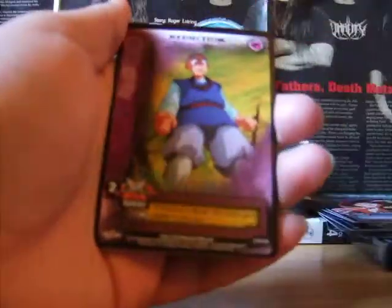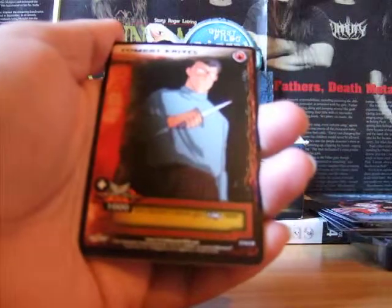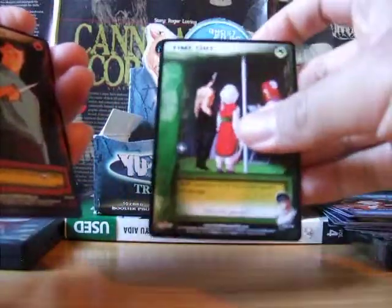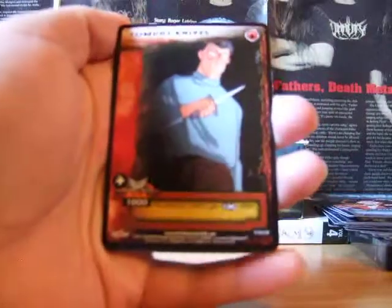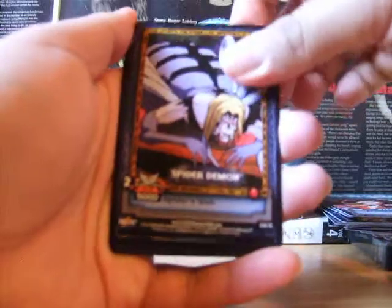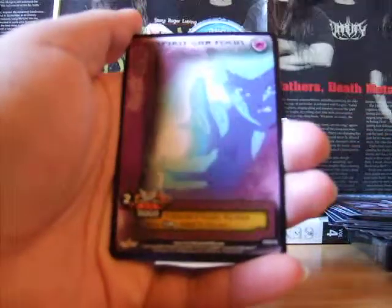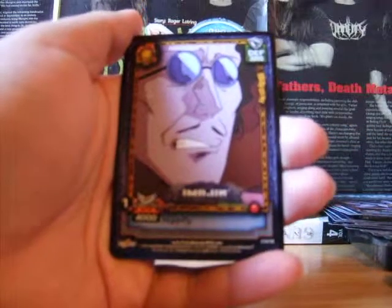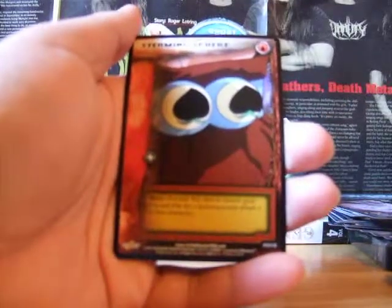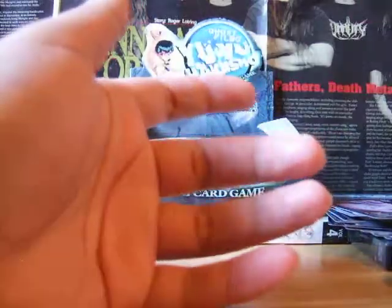Next pack. There were two cards stuck together but here we go — Reduction, Time Out, Combat Knives, Shinobi Disguise, Spider Demon, Climatic Finish, Spirit Gun Focus, Imogen. First rare is Shadow Sword, and second rare is Steaming Sphere.